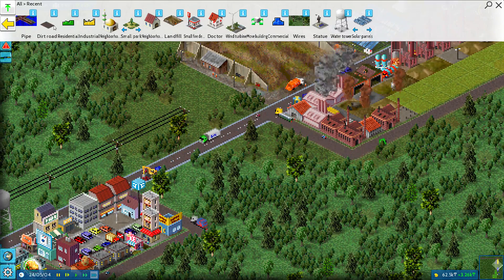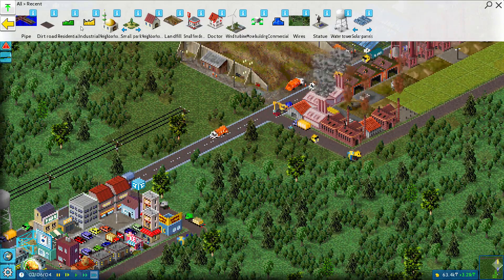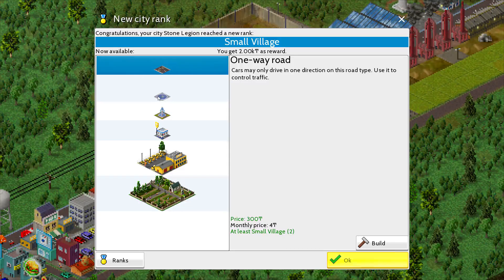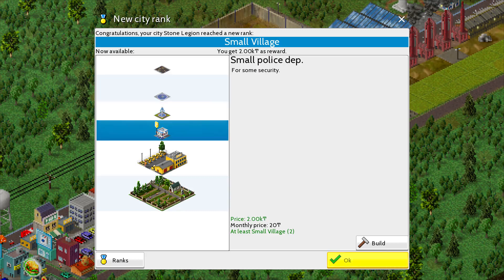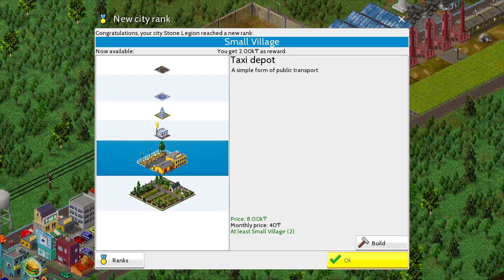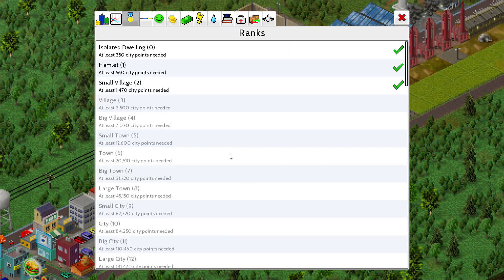Let's go ahead and build a bit more commercial — this is the recent tab. Small village rank! You get a 2,000 reward. You unlock one-way roads, a water fountain, a small police department, a taxi depot — a simple form of public transportation — and a cemetery: a place where the remains of people are buried. That is awesome.